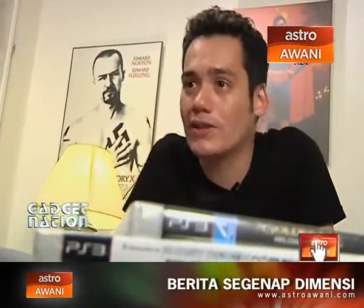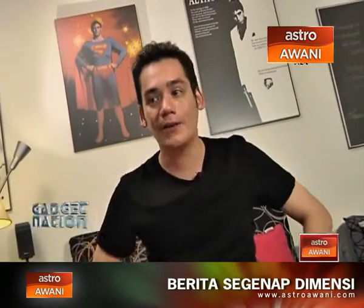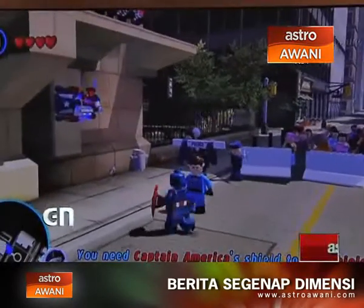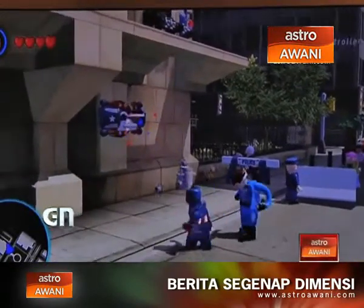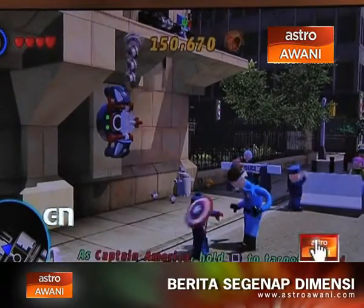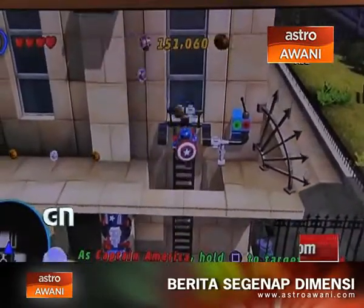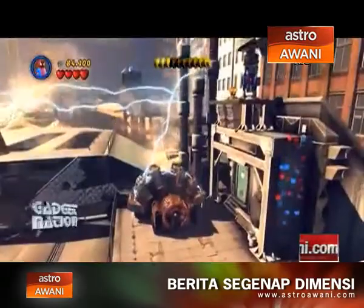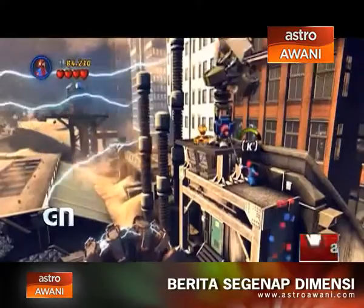Not only is the cast massive, so is the open gameplay world which you can tinker around with outside of the actual storyline. Head over to New York, bounce around, go to the Empire State Building, go to the Brooklyn Bridge, do whatever you want and just have fun. You can unlock this free open world the moment you complete the first level, which is pretty fast and easy. You can go find Gwen Stacy, make a jump off the Brooklyn Bridge just like in the comics. Imagine this open world concept being like GTA meets Lego - that's effectively what it's like.